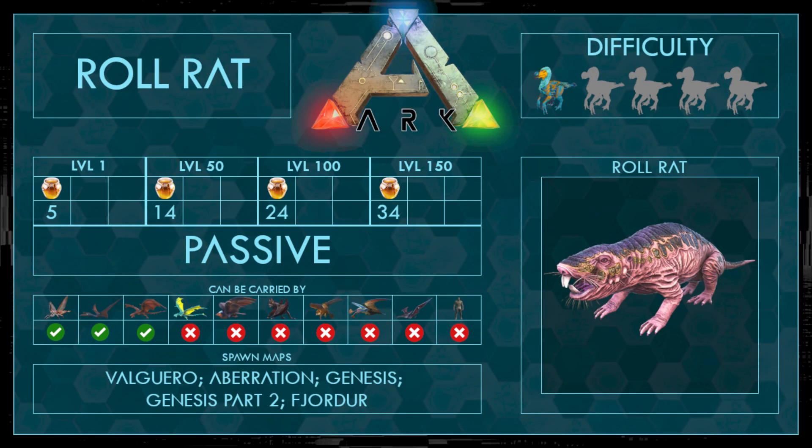First of all the taming stats — it's a passive tame and you can only tame it with giant bee honey. You can see the amounts in the box there. It can be carried by a vivan, a cats, and a rhaenyr. It spawns on Valguero, Aberration, Genesis, Genesis Part 2, and Fjordur, and the difficulty is 1 out of 5 points.